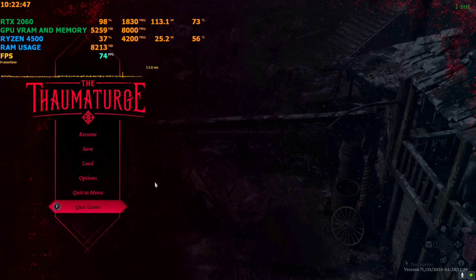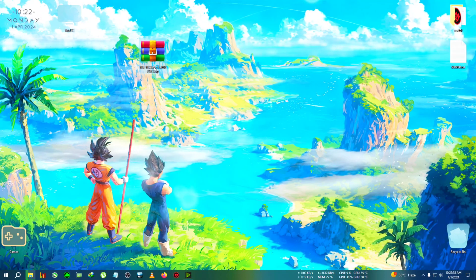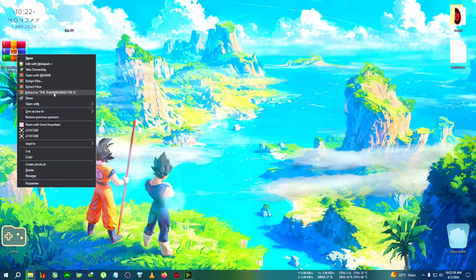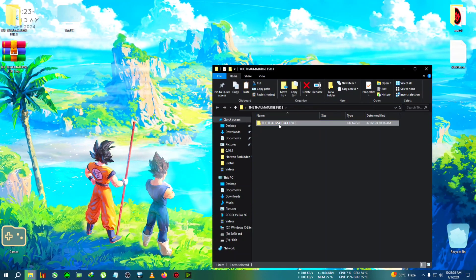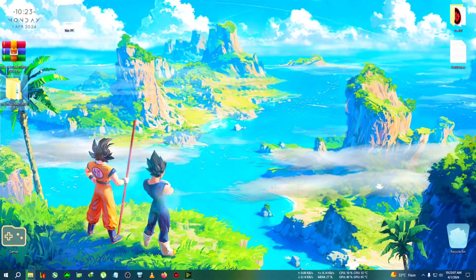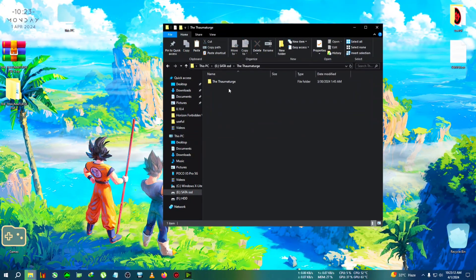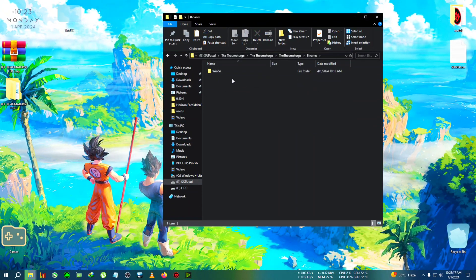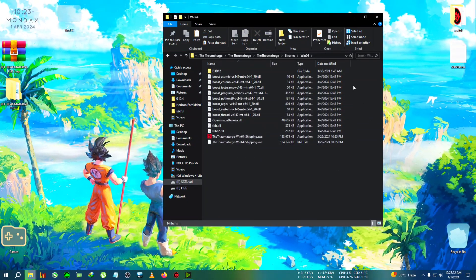Let's begin. First, quit the game. You'll need this zip file — the Thaumaturge FSR3 mod — which you can find on my Discord. Extract the zip on the desktop, then copy everything inside it. Next, go to the installation directory of The Thaumaturge.